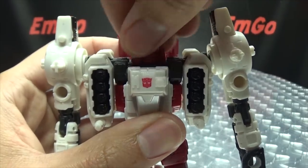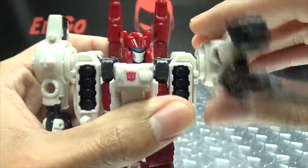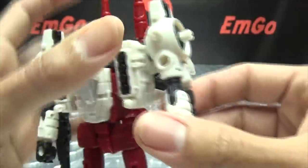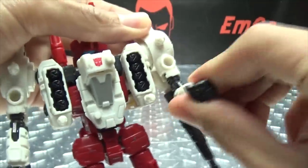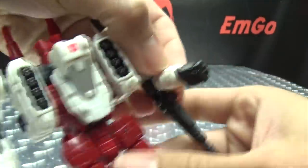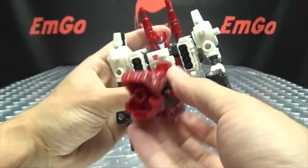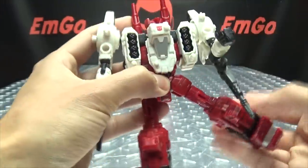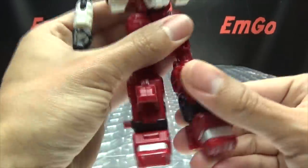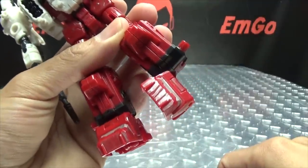Articulation-wise, the head can do a full 360 and that's pretty much it — there's no other movement there, just rotates. Shoulders can rotate, they can do a full 360, they can move in and out — he can hit himself in the head with his own shoulder if he needs to. You do have bicep rotation and 90 degrees of bend at the elbow, but there is no wrist rotation whatsoever. You get waist rotation. Legs can move forward and back. Outward, you can do the full splits. You've got thigh rotation, 90 degrees of bend at the knee, those can move up and down, and you have full ankle tilt.